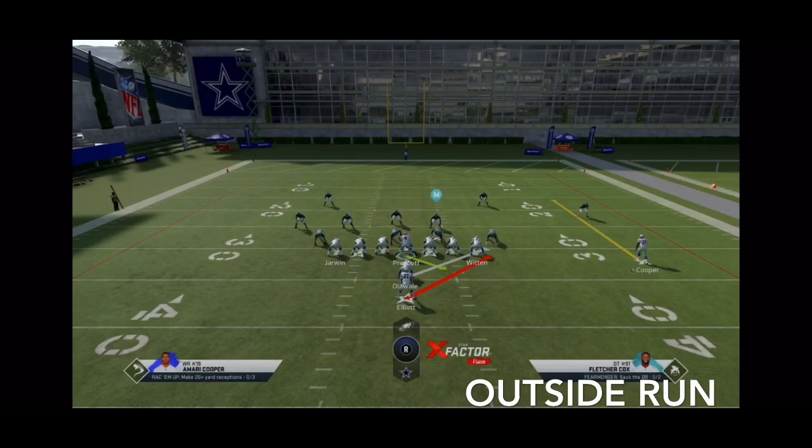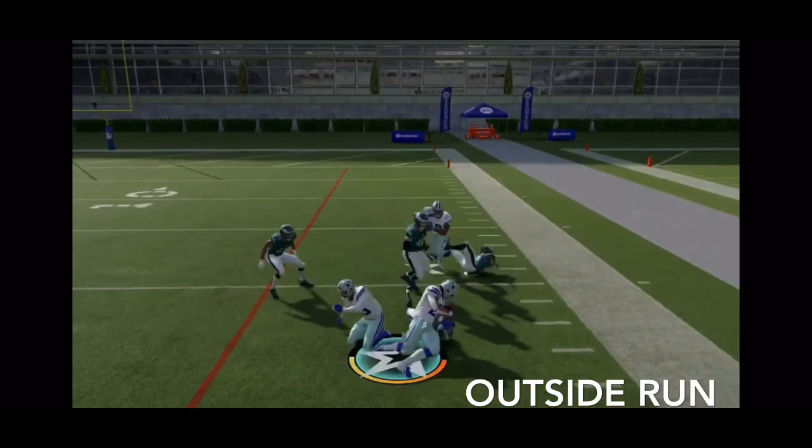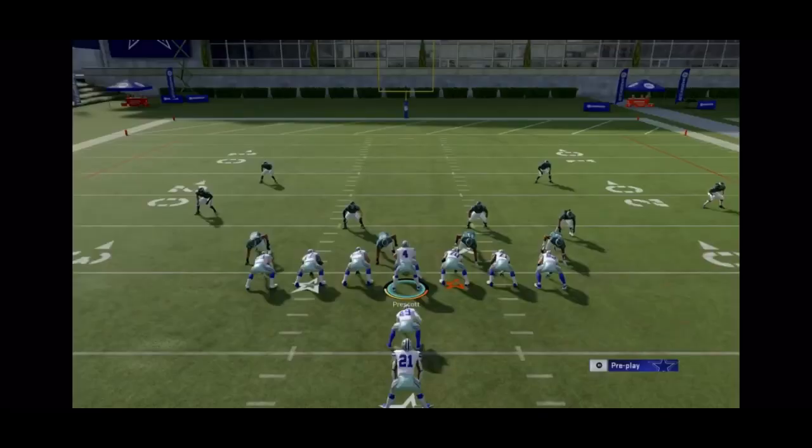Moving on to the outside run — one of my favorite plays to run. I'm going to do the same thing: read the box, then double team the defensive end all the way to the right. The play runs and you have an easy 10 to 15 yard gain, or even possibly a touchdown run.